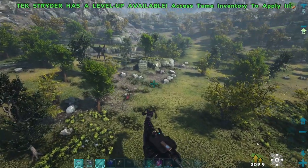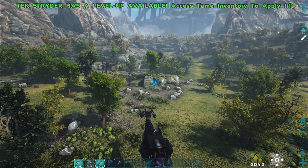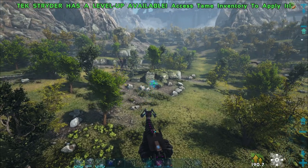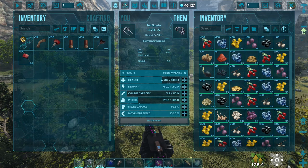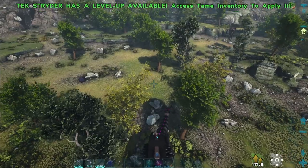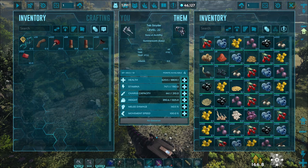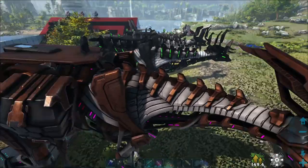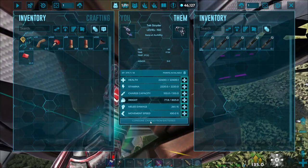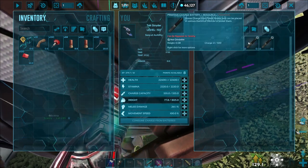I guess the charge capacity is essentially their actual stamina. Once that runs out, you just have to sit still for a while and that comes back — yeah, it comes back pretty quick. Let me try it on this level 15 real quick because he probably has less charge capacity. Boom, here I go. Charge capacity hasn't dropped at all.